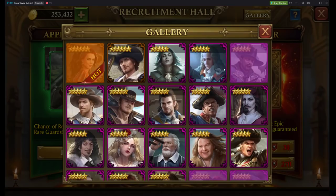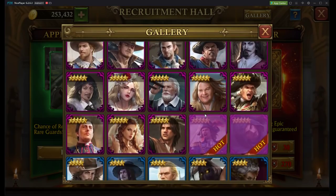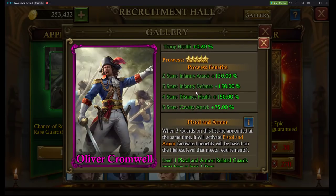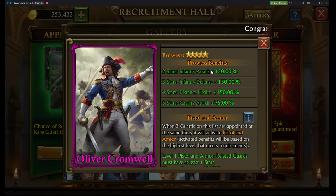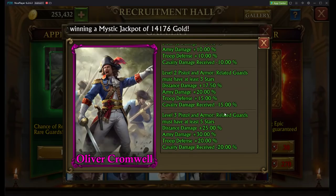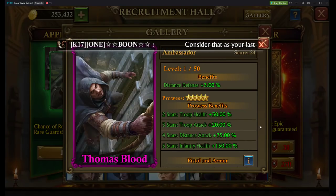Let's go back to looking at our new guards. Oliver Cromwell — he's an advisor. Troop health: that's good. Infantry attack: that sucks. So right off the bat, it's going to cost you $100 to get him initially, then an additional $200 for a wasted stat. Which means you'll then have to spend $600 — so it's $700 total in order to get to infantry defense at 3 stars to gain a useful benefit. Then you have to skip 4 stars because that's not worth anything, and you could go to 5 stars if you really want the level 3 pistol and armor benefit. It's going to be very expensive and not really worth it, in my opinion.